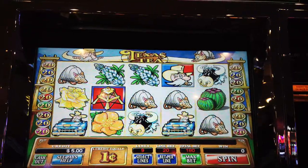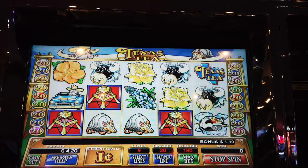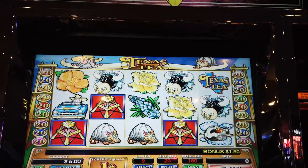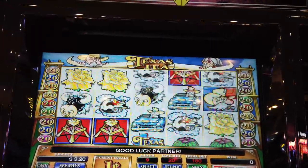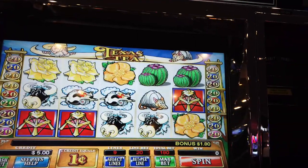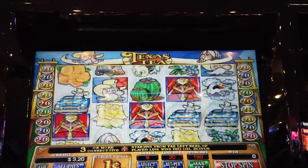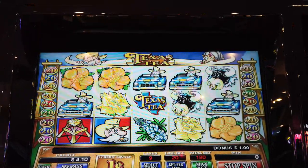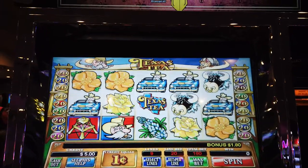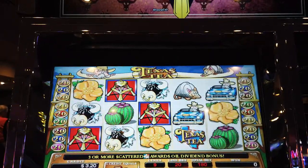It looks like we've got a balance of $23.20 to go with. We need to get three of these in a row to actually get the Texas Tea bonus — that's the trick on this old machine. Really close here, we need to get this one over. We're not doing a very good job of it. This has probably got to be the worst machine I've ever played a game on.